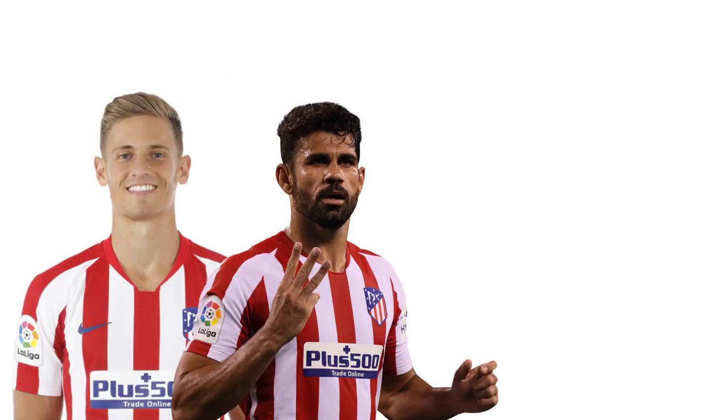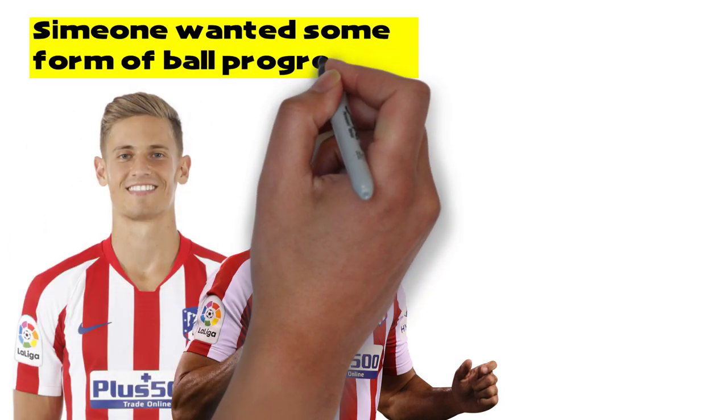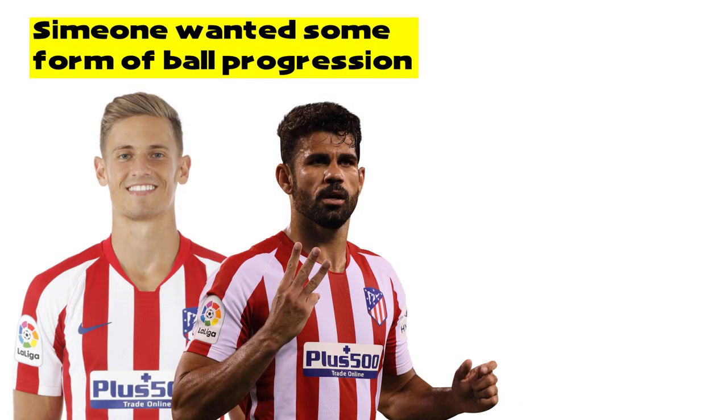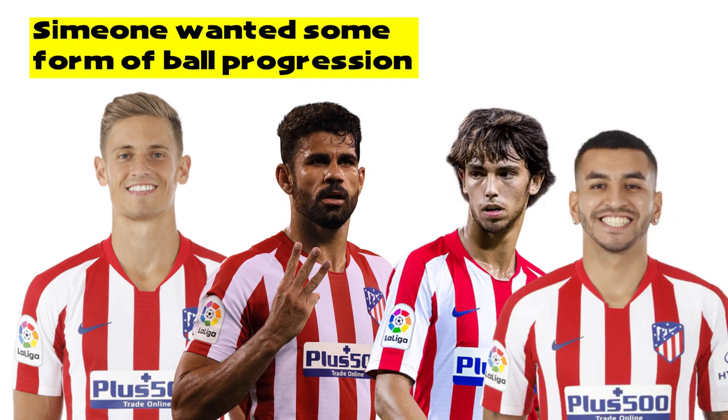A substitute was brought on to the right side of midfield, with Costa coming off and Correa moving into the front two. This didn't change the flow of the game, but it was clear that Simeone recognised that Atletico needed some sort of attacking outlet and a way of progressing the ball forward. Having both Felix and Correa in advanced positions — who are better dribblers than Costa — Atletico would now have a better chance of doing this.